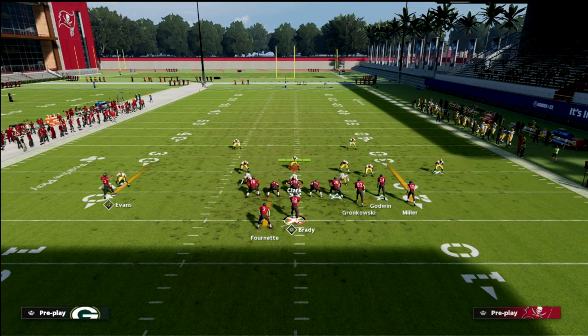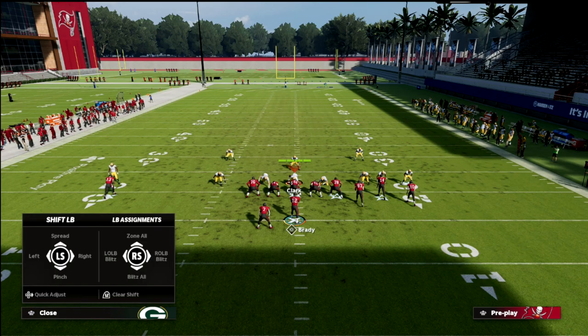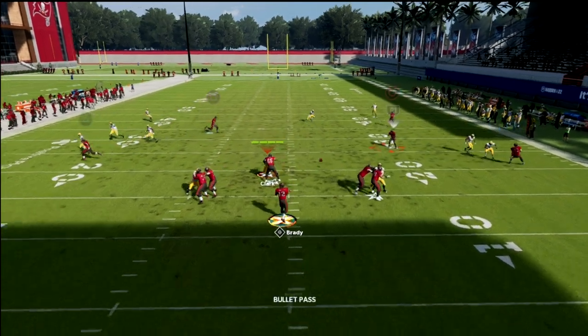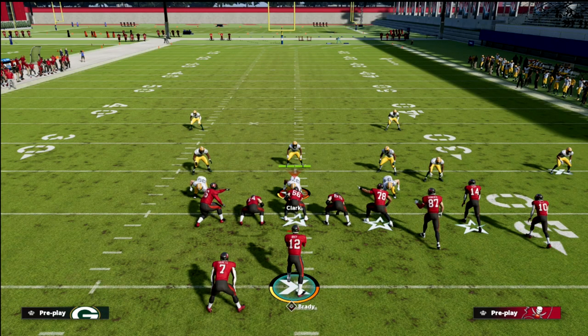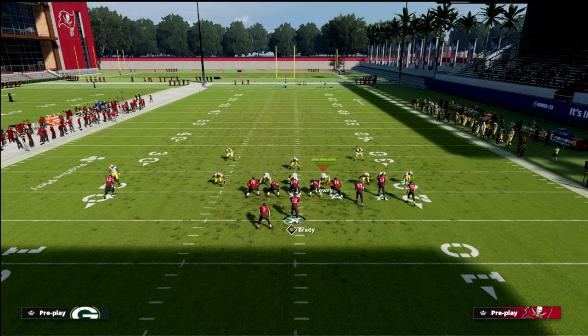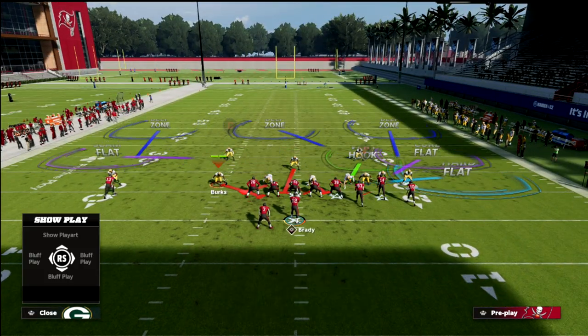Another thing you can do: if they're truly doing that adjustment, you can take the slot who's on the out and just put him on a hitch instead, and you'll see he gets open a little faster. That adjustment forces the defense into having to play a curl flat here, a hard flat here, and a vertical hook to cover the concept.